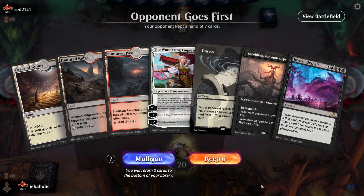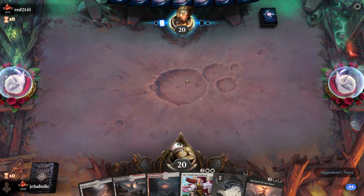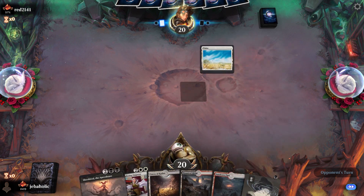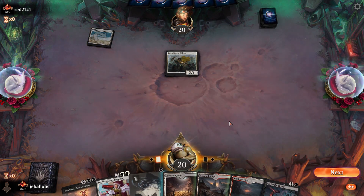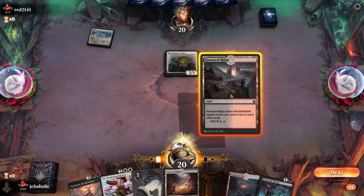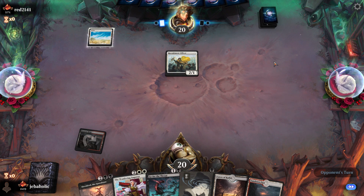Alright, this is slightly better I guess. Get rid of Despair. Duress does like nothing here, so I'm just gonna play this land so I can not take damage from my Go for the Throat.